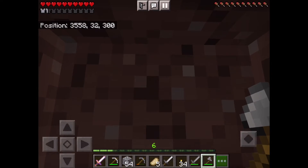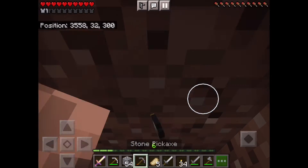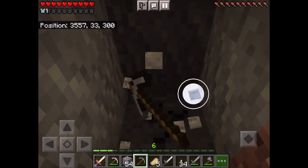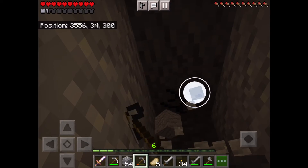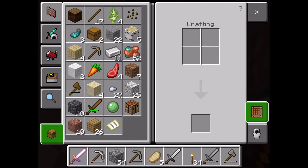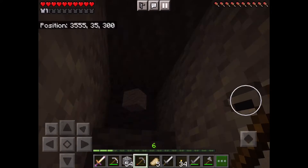Pickaxe — I don't know what my intention was. We'll just continue going up I guess. When it breaks, we can switch over to it. I think we might actually still have one in the inventory. It is good. We are prepared.